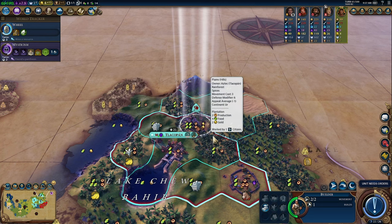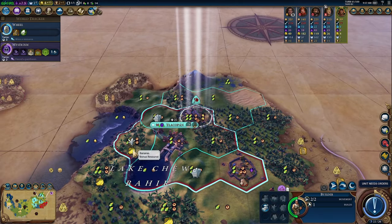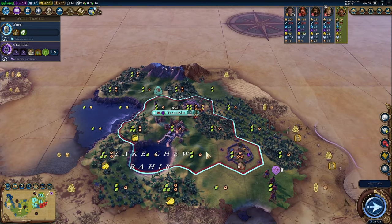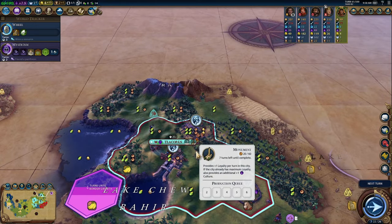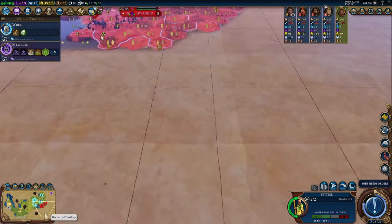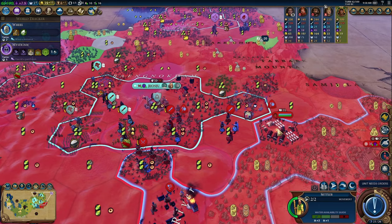And this builder uses its last charge. We really don't care about gold so we're not going to plantation the bananas — we'll build a mine. The extra food and production is the better route. They fell for our little trap with the builder again — let's take advantage while we can. Oh, they have another swordsman! Because of that encampment they can just keep producing. That's fine, we'll get the builder back in a minute. In the meantime, let's shift our archer out of the way of their chariot.